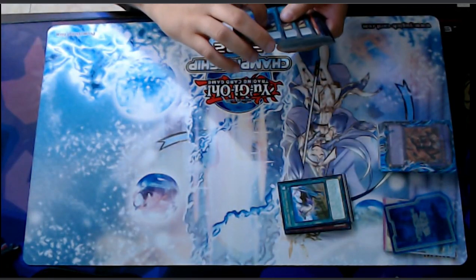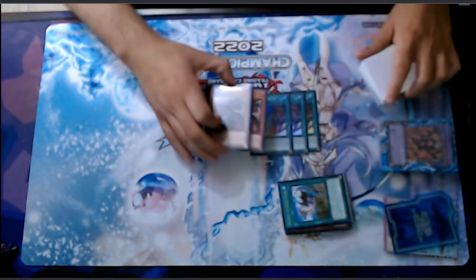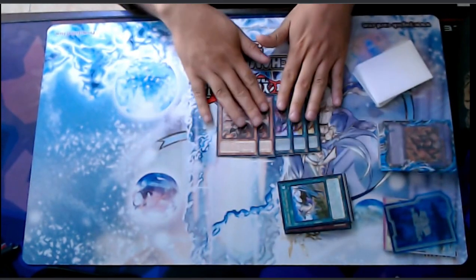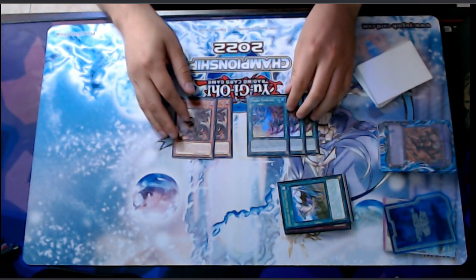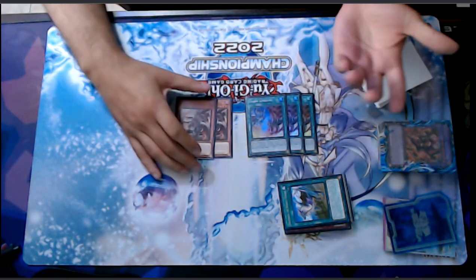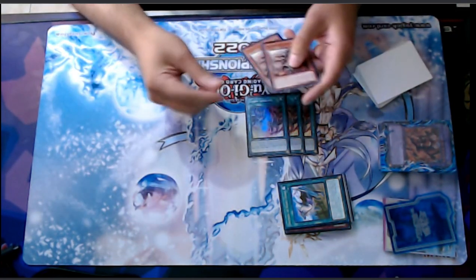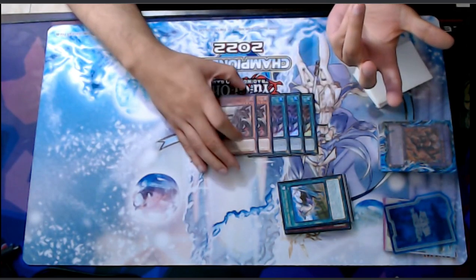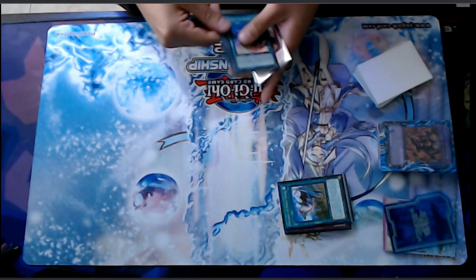The small package of the branded engine is just three Branded Fusion and two Fallen of Albaz. I couldn't add more things like Albion and stuff because those cards can conflict with the Adventure Engine, and the Adventure Engine is just so powerful in this deck.